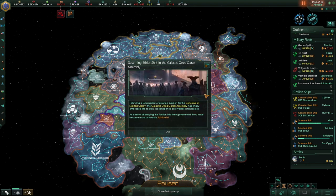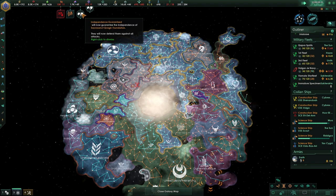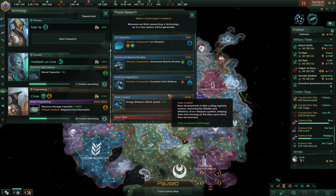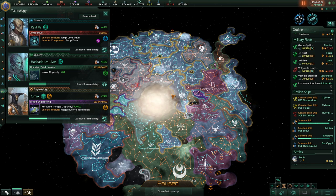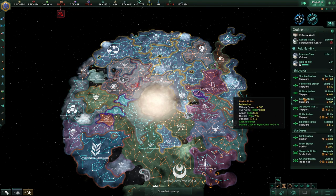The Galactic Quaric Assembly are now more spiritualist - so that probably means they're fanatically spiritualist now. Jump drive? Dangerous? I'm in. It unlocks the initiate jump fleet action that allows jump drive equipped fleets to near instantly jump to any system in range, ignoring hyperlanes entirely. That sounds extremely dangerous and fun - I'm totally in for that.